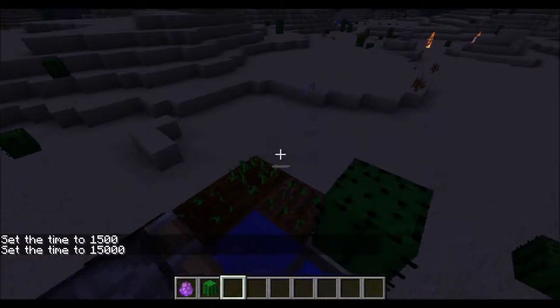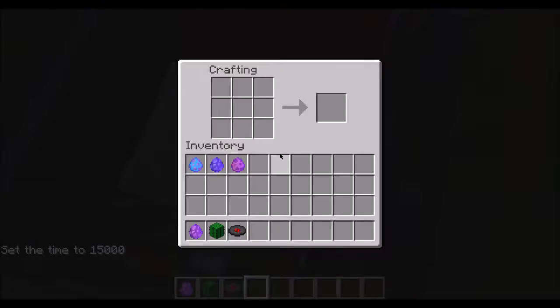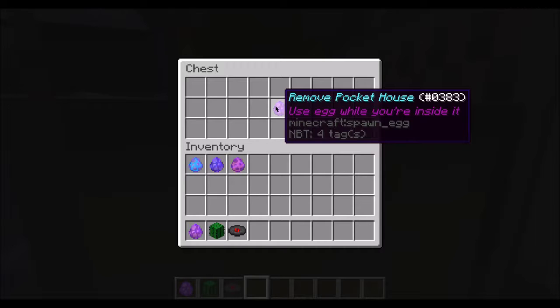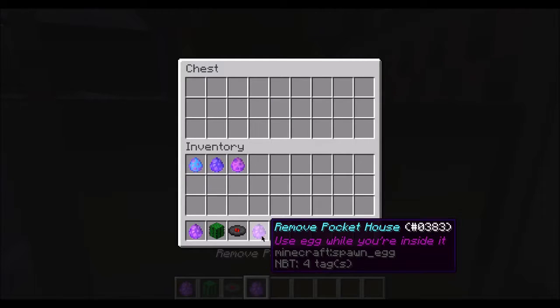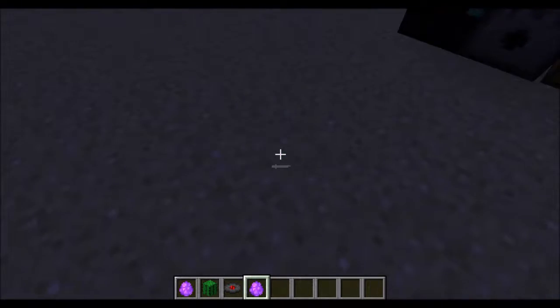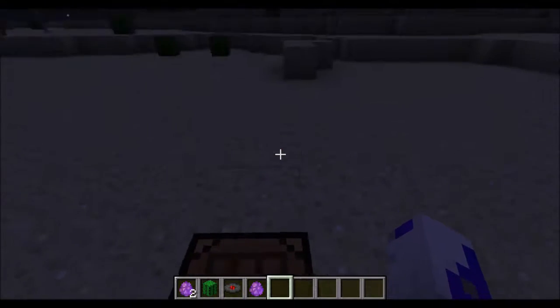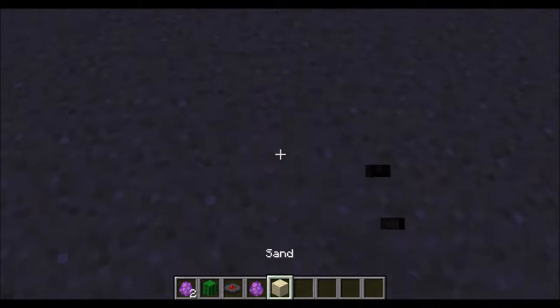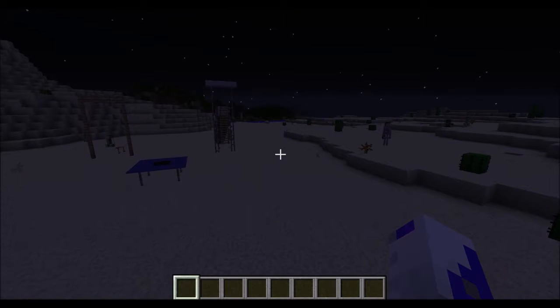There it is — as you can see it opens up, so you can go down and you have your crafting table and chest in here. Somewhere in one of these chests is the item to remove the house. You take that out and put it in your inventory to destroy it. Yes, that destroyed it — the crafting table was left on the floor. So let's get on to the second one.